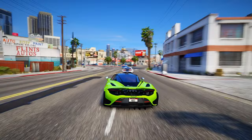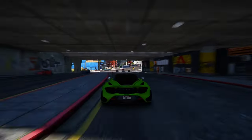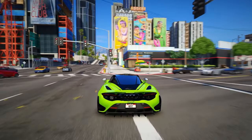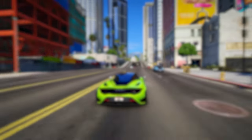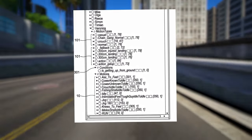Rather than relying on conventional animation trees, character animations will be predominantly data-driven, adapting dynamically to environmental cues. These animations will be categorized into distinct motion types representing unique character styles, and each character will possess a designated motion type, enhancing the depth and realism of their movement.